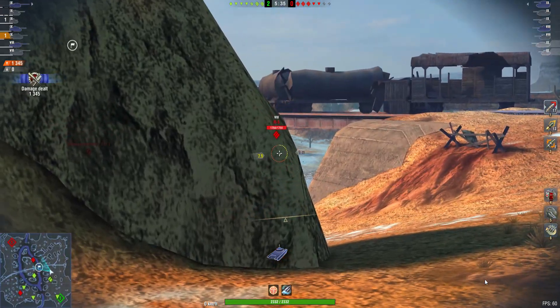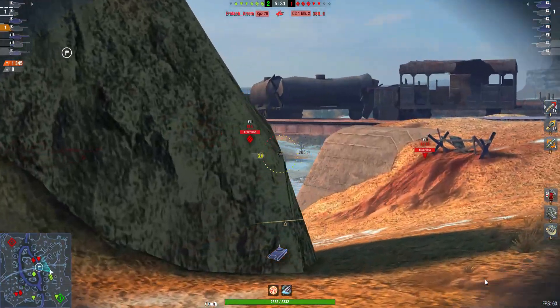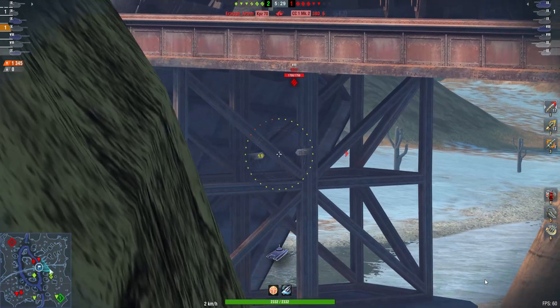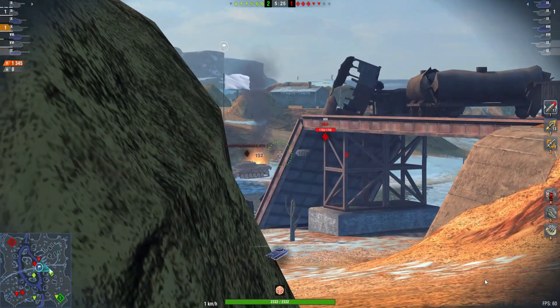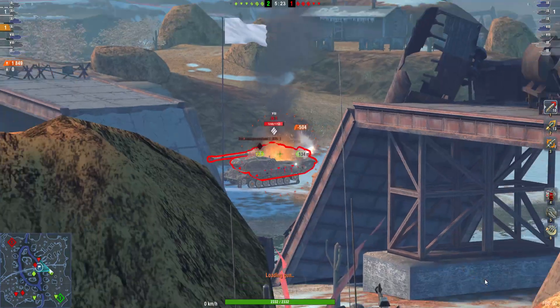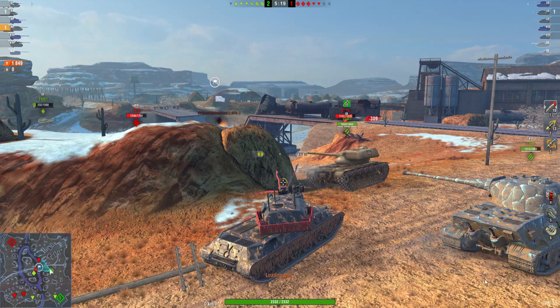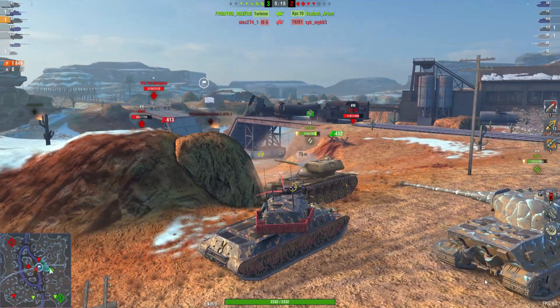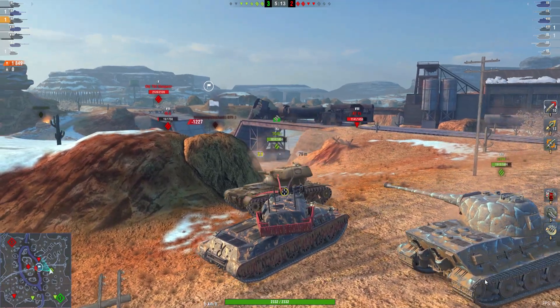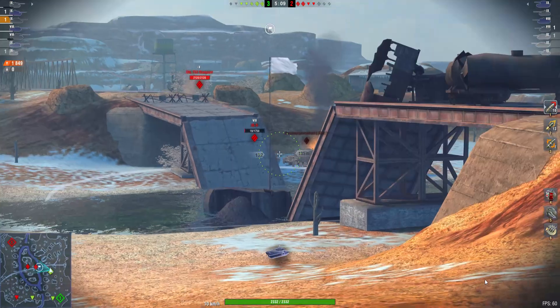So two enemies down. On this map I wasn't 100% sure where to go really because it's on encounter mode, so that's why I'm in the defensive position — got cover there with the rock, just sitting behind while the reload happens. And there's just another vulnerable tank sitting in the middle.